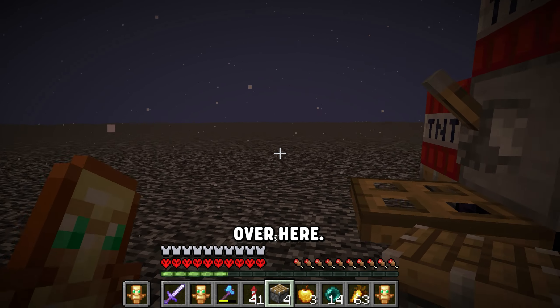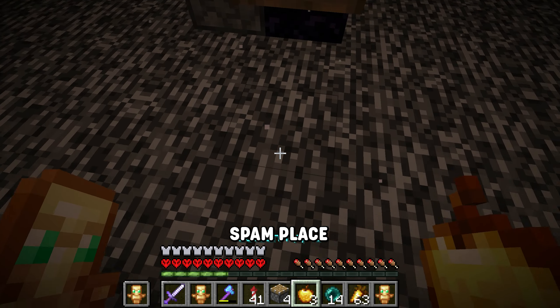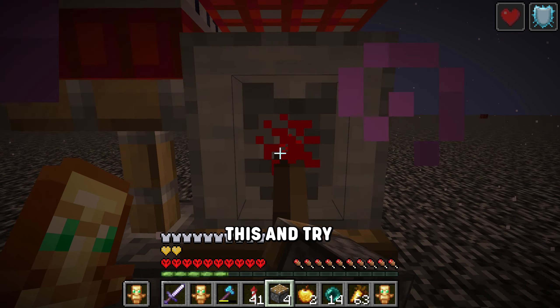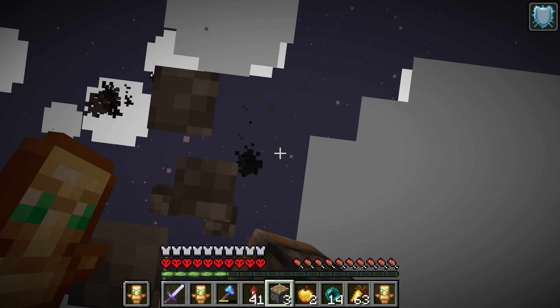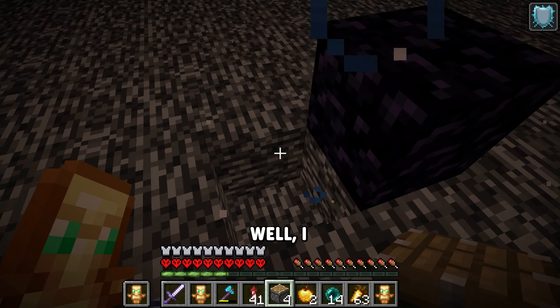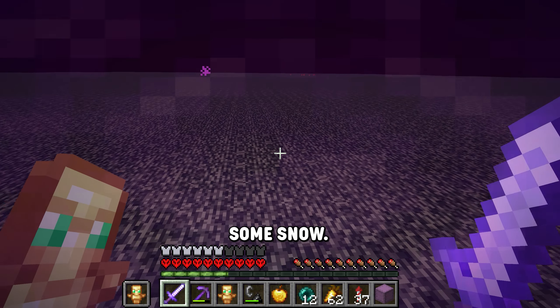So I need to come over here, flip the lever, get under, and spam place on the piston — it should break it. I'm going to eat a golden apple just to be safe. It's facing up, I think that means it worked. I guess I didn't choose a very good area, so let's just forget about that for now and go get some snow.